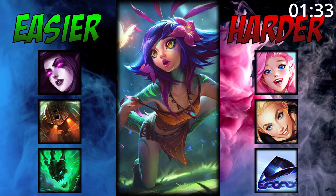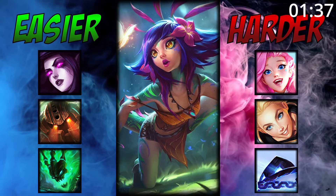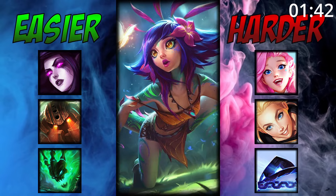For matchups, Niko is amazing into hook supports or champions that rely on one cooldown, easily using her clone to take that cooldown for her. And she can struggle into very long-range supports who will simply outrange and bully her.